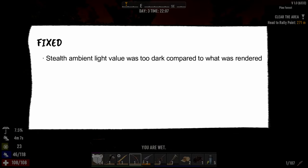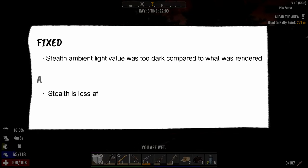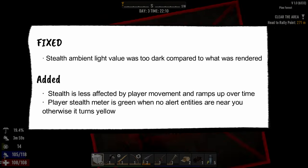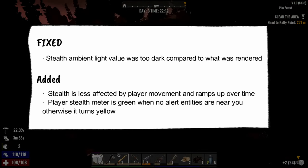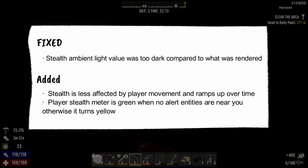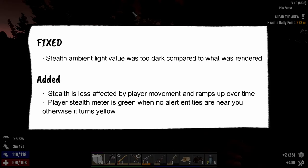First up, they fixed the stealth amber light value — it was too dark. Then they added that stealth is less affected by player movement and ramps up over time, which I think means please stop moving around like a maniac. Honestly, I feel like this addition doesn't change stealth play that much.